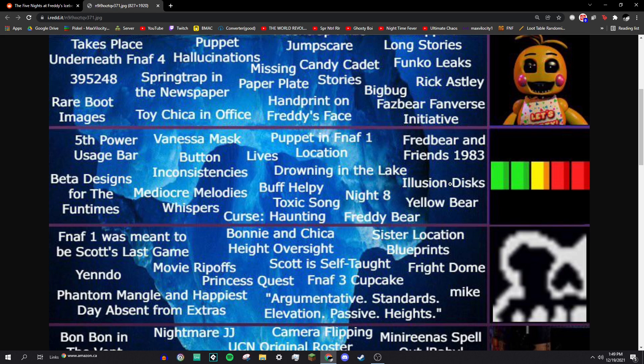Illusion Discs: this was a theory backed up by the books, where there are little discs that cause illusions, presumably allowing certain animatronics like Baby to shapeshift into looking like a human. You presumably take one out of Funtime Freddy in Sister Location — that little blinking thing is supposedly an illusion disc, even though it's called the Power Source.